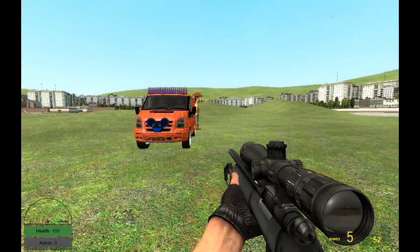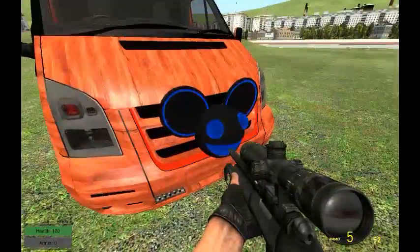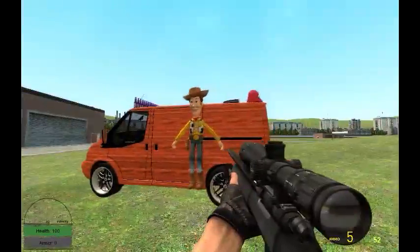Anyway guys, thanks for watching. That's how to add custom wheels and props onto a car — any car you want.